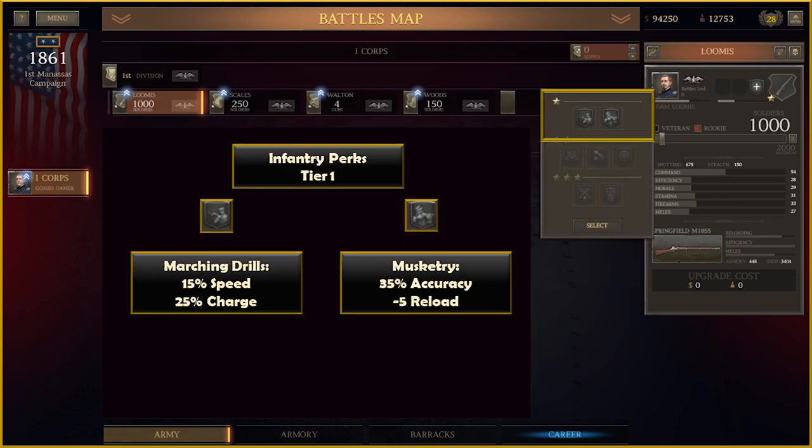For unit perks, Accuracy, Reload, Reload Speed, and Rotation Speed have all been decreased to some degree. Melee perks remain mostly unchanged, except that units with a Charge perk now have a passive bonus to melee — even when not charging, you get one-third of your Charge bonus in melee. For Infantry Tier 1 perks, Marching Drills is unchanged at 15% speed and 25% to charge. With Musketry, Accuracy has been decreased from 50% to 35%, and Reload Speed bonus dropped from 10% to 5%.